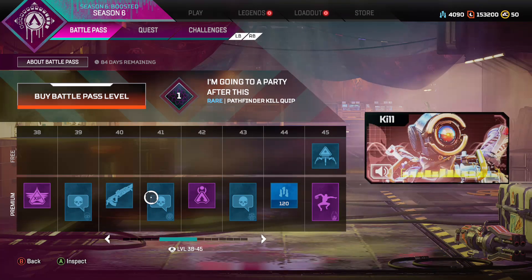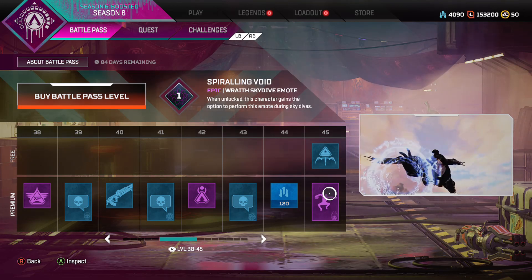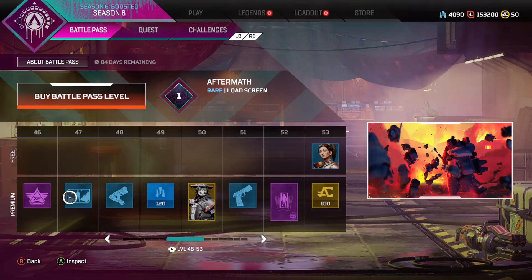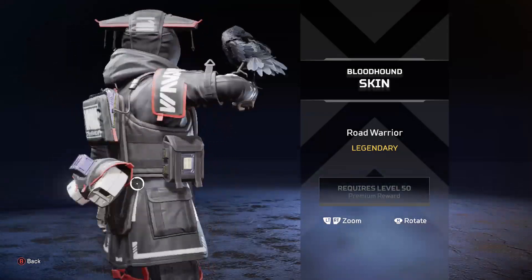Nice Flatline wrap — don't need it, I have a million legendaries for that, but I still like it. Oh, I remember looking at this one — this is probably Wraith's best skydiving emote yet. Another loading screen — that's a good one with your brother, looks like from the launch trailer. Oh, that's a good rare.